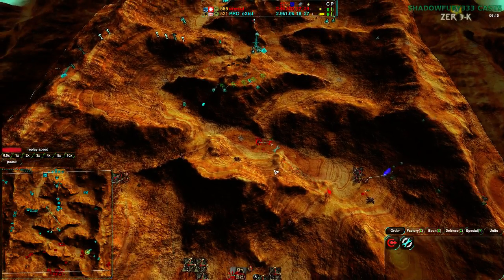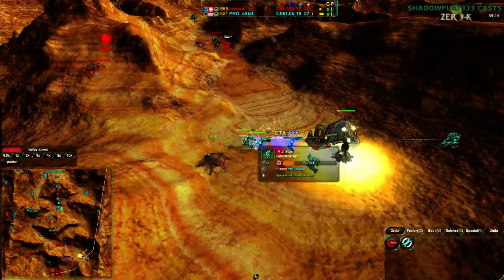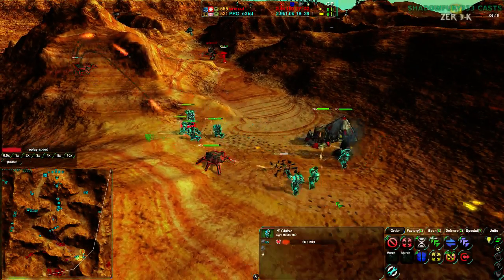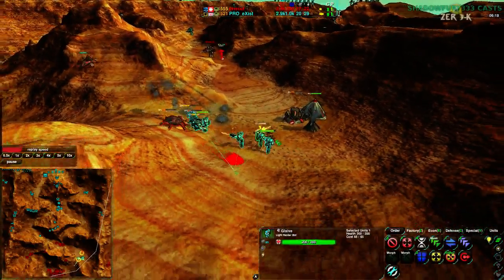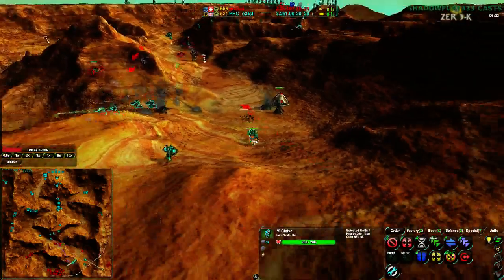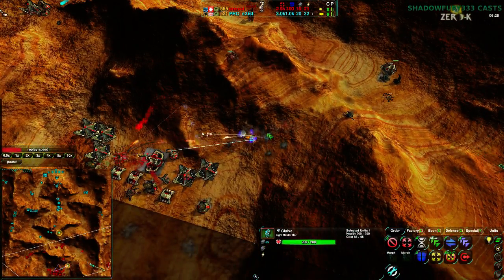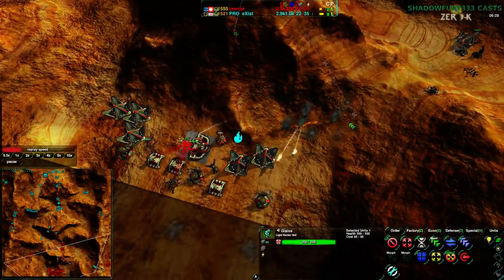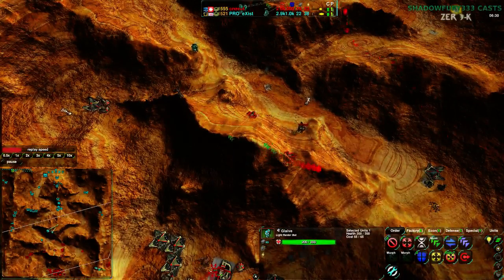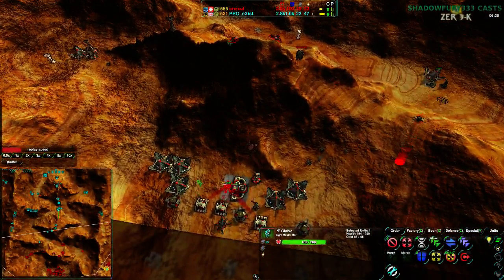Exist is coming in from the east side of the map with a bunch of Glaives, dealing with everything OneCut had set up — getting rid of the Weaver, getting rid of some metal extractors. The Recluse actually does not appear to be trying to lead shots, and as you can see, it is able to hit sometimes against moving targets in a hilly area. I guess it's been improved — Recluse has got a slight buff.